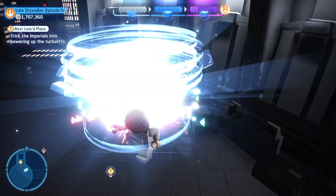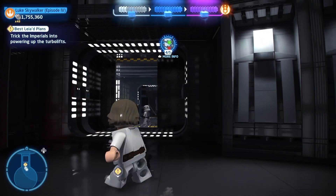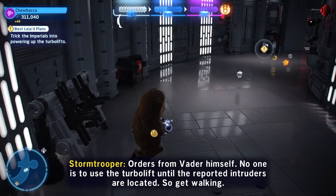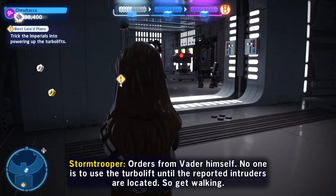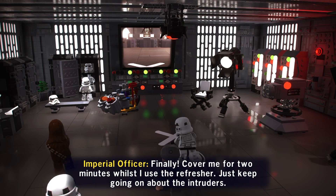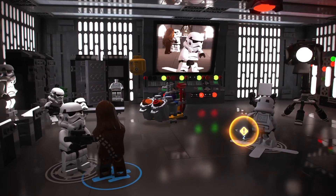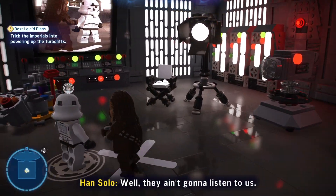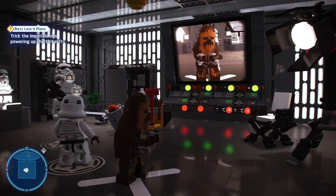All right, there we go - the fourth minikit. We're back here now, and we made our way over here. Oh so now we need to tell the troopers to stand down. How? Hmm, what do we do here?